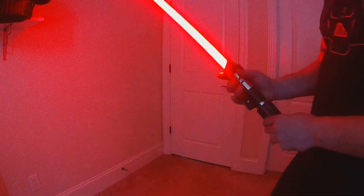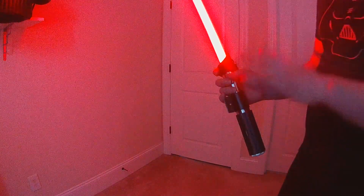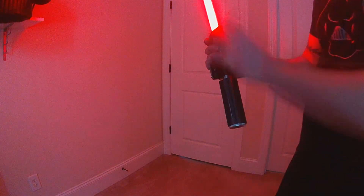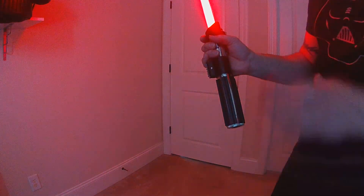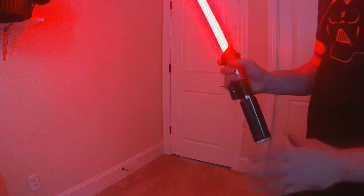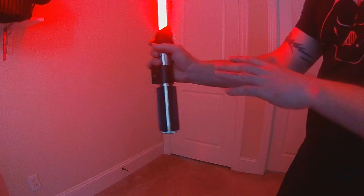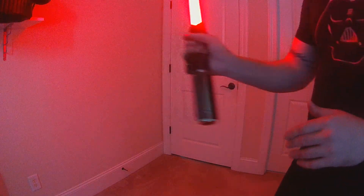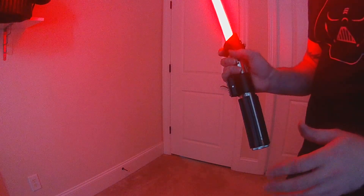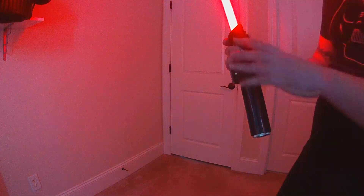A new optional feature is force push, available in battle mode via a define. If you keep your hilt static and push toward your opponent, it plays a push sound — or the force sound if you don't have push in your font. It's sound only, no blade effect. The gesture takes practice: it's a linear forward movement without a hard stop. A hard stop will trigger lockup instead, since it reads as a clash.